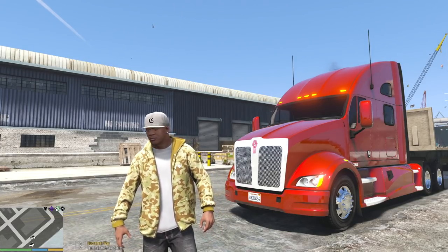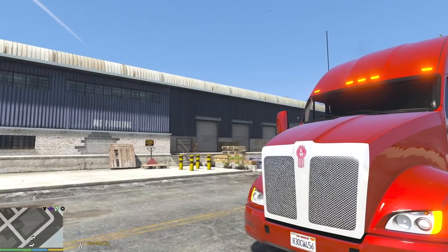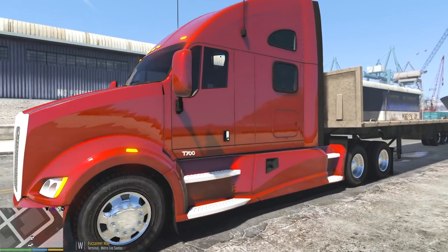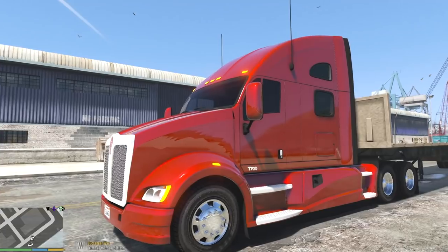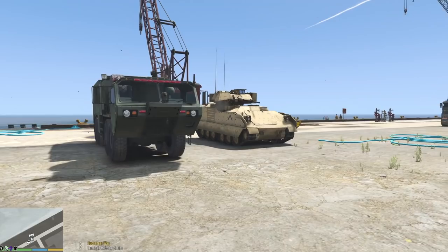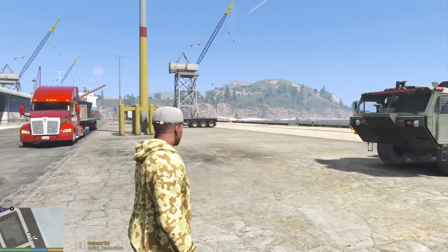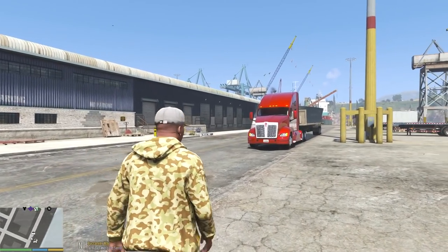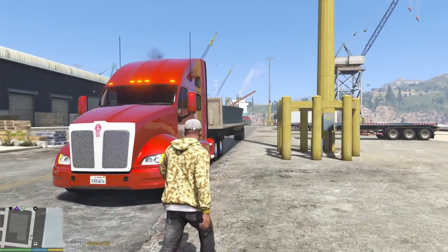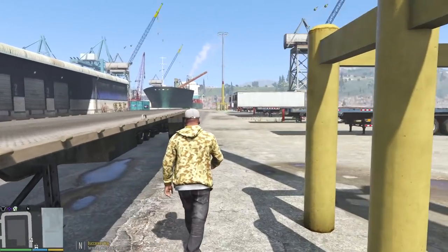Today we're going to be delivering military equipment to a military installation base using this awesome rig — this is a Kenworth T700. Look at how huge this thing is, it's a beast. I want to thank AcePilot2k7 for the idea. He did a similar episode where he delivered construction equipment and loaded it on the back of a trailer, which was very interesting to watch.